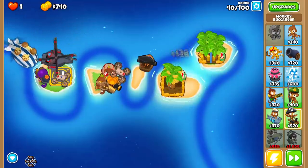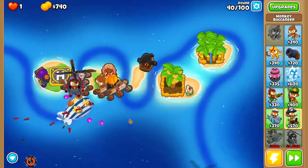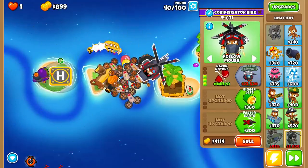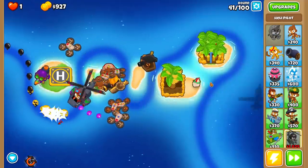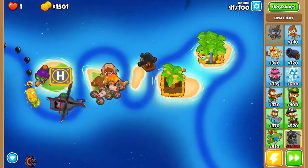The first MOAB is coming out right now on round 40. We're gonna pop down our drones nice and early to get as much pop power as we can out of them. Let's get fast firing on the Razor Rotor — got that glue action going. Let's put him back on Pursuit so I don't need to worry about him, and we can pick up our Nanners for a while.